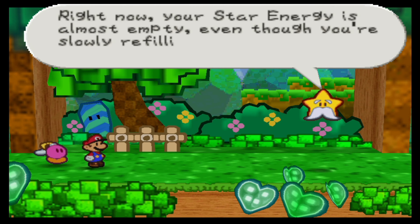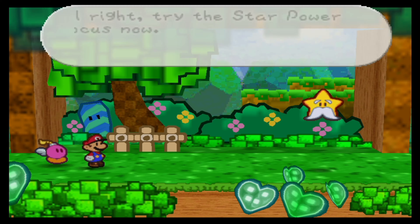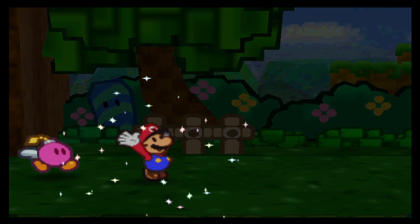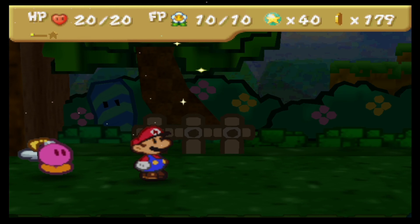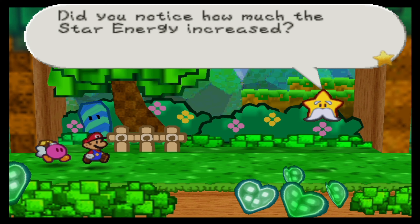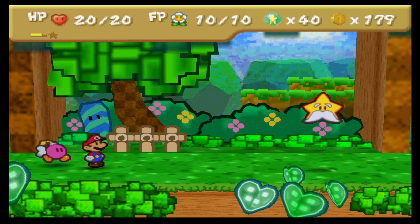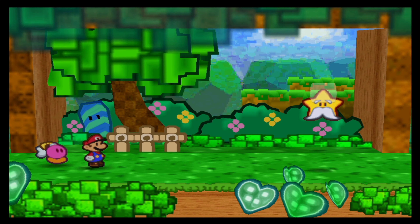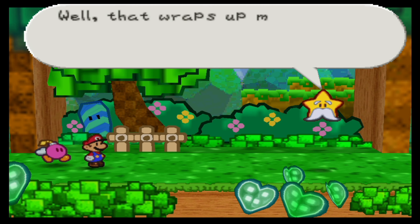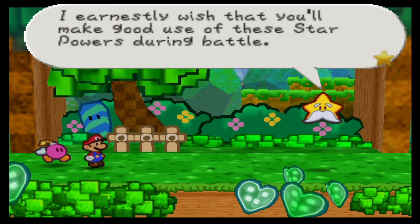Right now your star energy is almost empty even though you are slowly refilling it. Try to use the star power Focus now. Focus. This one actually does not require any star energy, and that's because this one is special — this one is actually to restore star energy. As you can see, it will charge now. Did you notice how much the star energy increased? Focus helps you increase your star energy much more quickly. You should also remember that you can replenish your star energy by taking a nap at the Toad House. That wraps up my explanation. I earnestly wish that you will make good use of these star powers during battle.